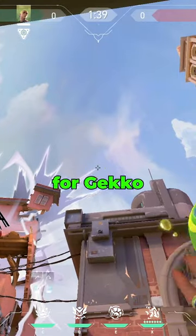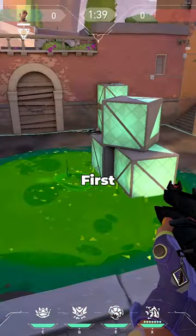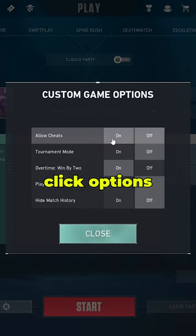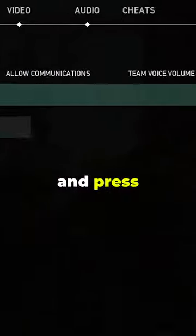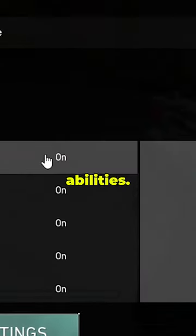This is how to find any molly lineup for Gecko in under 10 seconds. First, go to custom game, click options, click allow cheats, and start the game. Next, lock in Viper, press escape, and turn on infinite abilities.